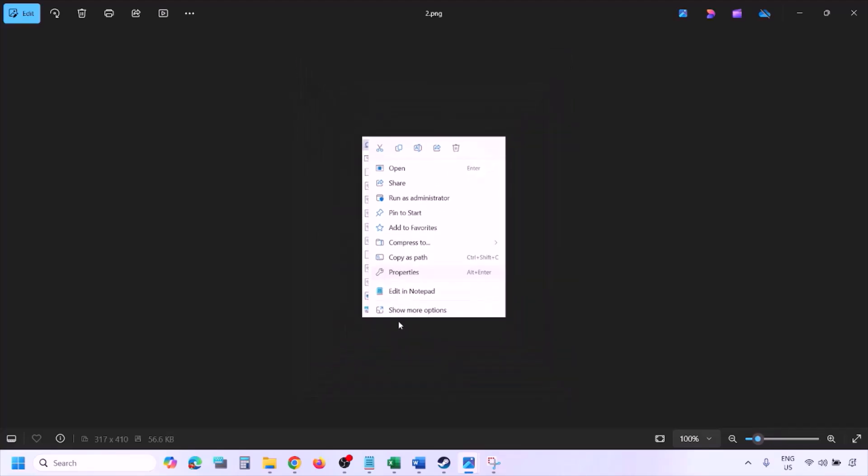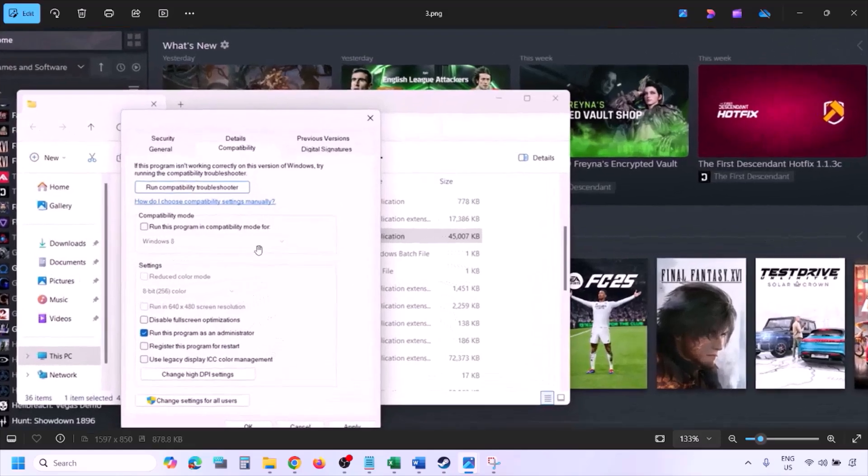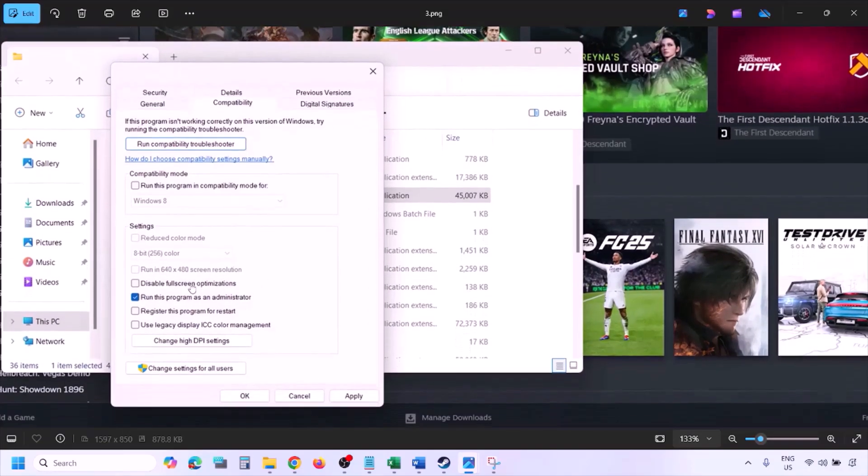Once you click on Properties, go to the Compatibility tab and put a check on the box which says 'Run this program as administrator.' Hit Apply — make sure that you hit Apply — and then click OK. Then launch the game from the game installation folder instead of launching from Steam, and check.